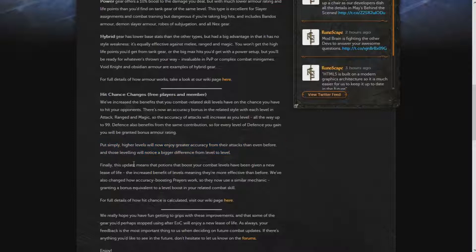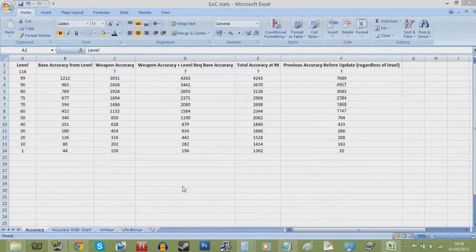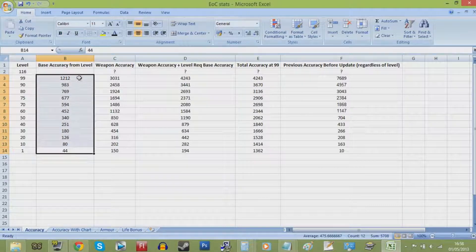However now, the higher your level is, the more base accuracy you will have for that combat style. I have been collecting data on these new base values at a number of levels, as you can see here. These values are on an exponential, so if you were to extrapolate the curve up to level 116 — that's the max you'll get with extremes or overloads — you'll find yourself with a base accuracy bonus of 1,752.